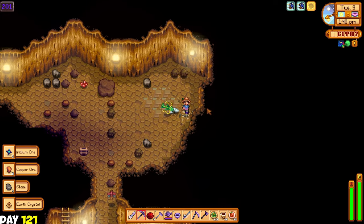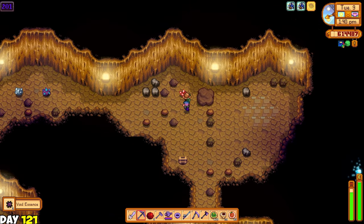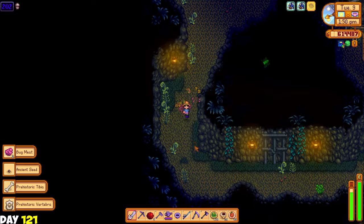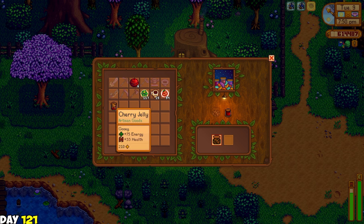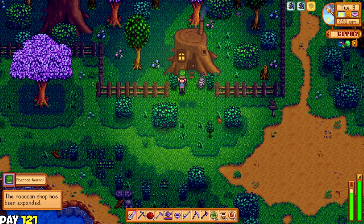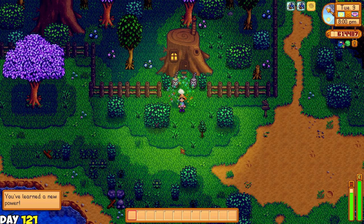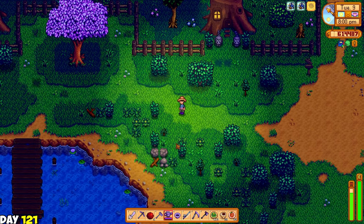For the rest of the day I spent it at the skull caverns because I wanted some ores - I'm running out of iridium stock. Some of my mystic seeds had already grown into trees so I added some tappers. Also I gave the raccoon the dried coconuts and cherry jelly he requested. He gave me a raccoon journal - a book that gives greater chances of getting mixed seeds from harvesting weeds. And now he's starting a family. Oh my god, the raccoons are so cute.